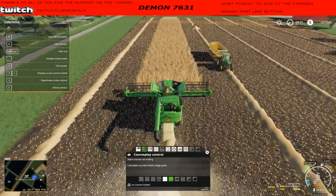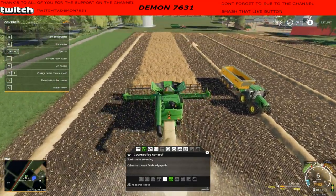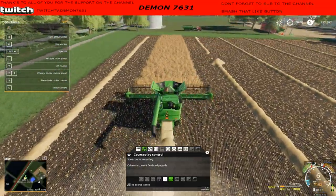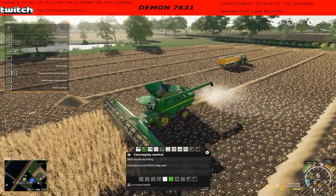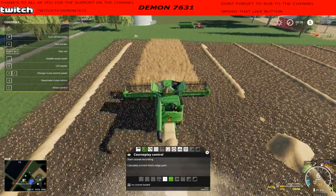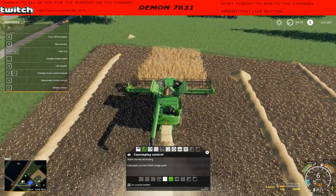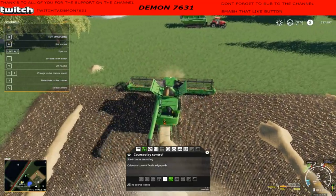With this new Course Play you can actually use bailers and they'll actually bale the field, you can use mowers with it, and you can alter the path, which is kind of neat - there's a video of a guy showing how that's done. Yeah, there are a lot of new features with this one that I feel are pretty cool and helpful when it comes to running a farm solo. There are just a few things I'm not remembering or don't know, but we're gonna play around with it and figure it out.